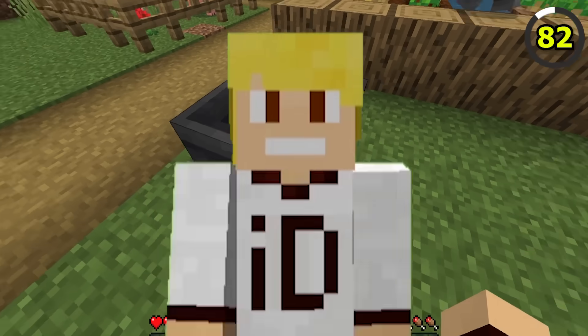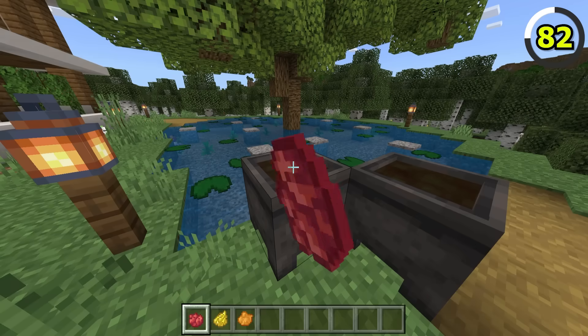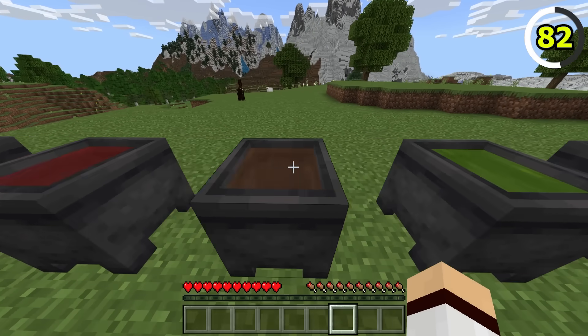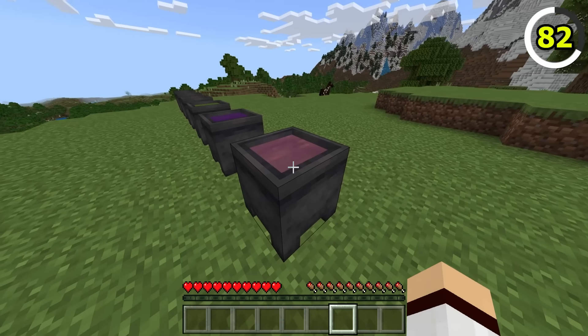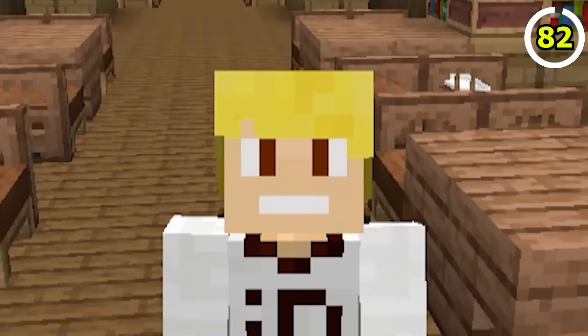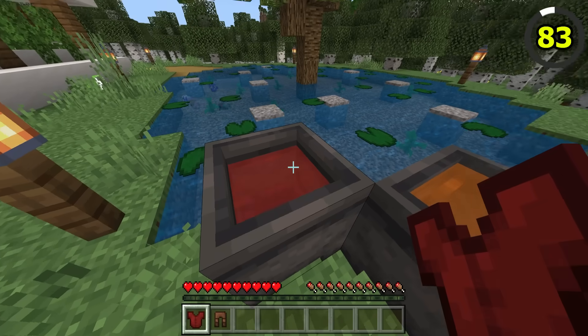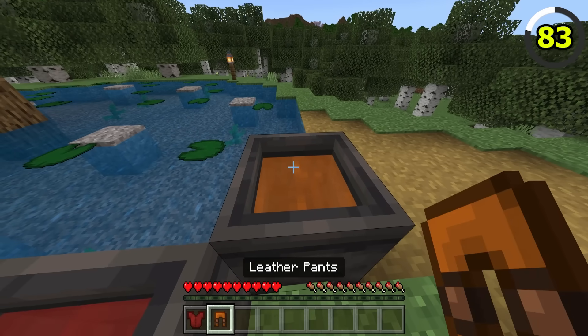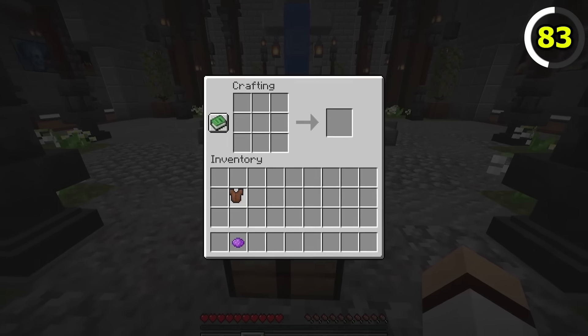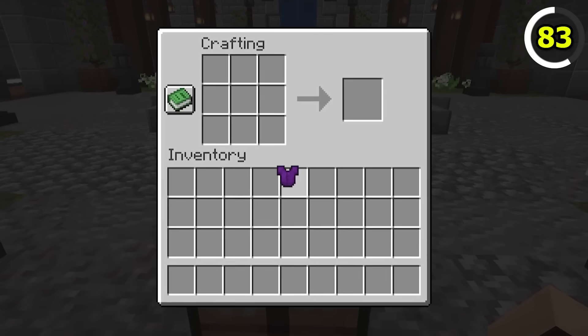In Bedrock Edition, cauldrons have an exclusive feature where you can apply dye colours to water. You can have a bunch of cauldrons that are all different watercolours. In Bedrock, you can also use these coloured cauldrons to dye your leather armour. In Java, you are only able to dye armour through the crafting recipe, though you can use cauldrons to remove the dye from the armour.